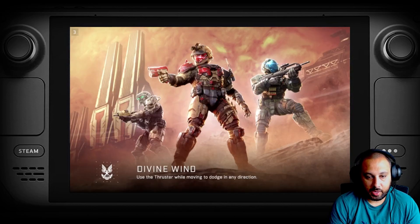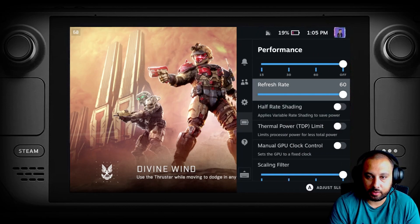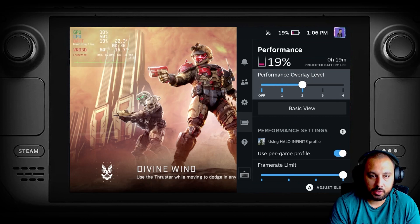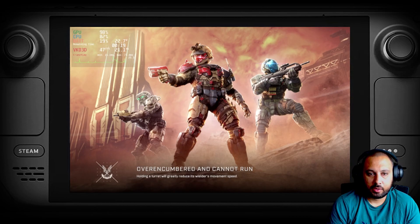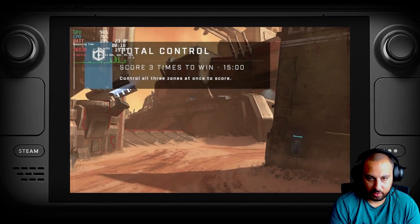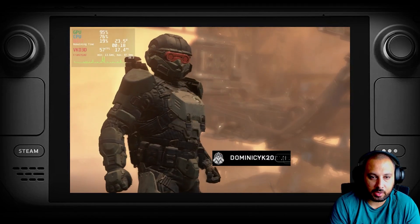So we're just going to load into a game here. The framerate is in the top right corner and I can enable some more metrics here just so you can see that frame graph. I typically don't play with the frame graph enabled or even the frame counter. If I've played a few rounds and noticed that the framerate is stable enough, I'll just turn it off — because sometimes you spend more time looking at that framerate than you do playing the actual game.